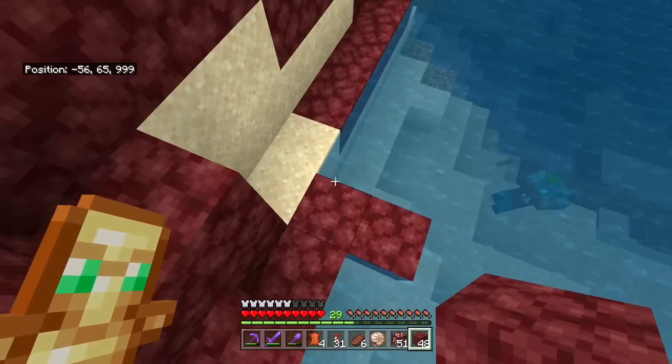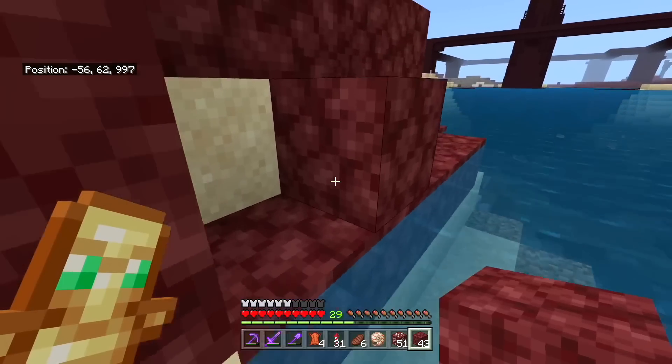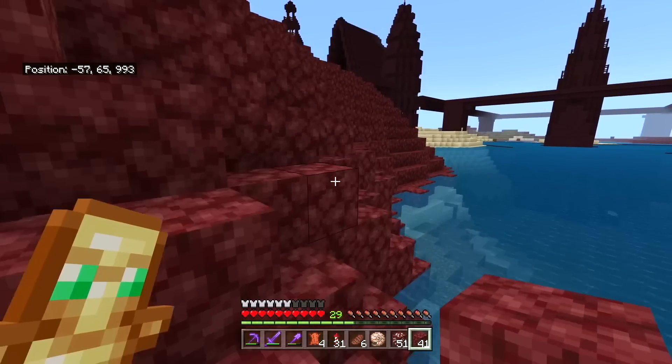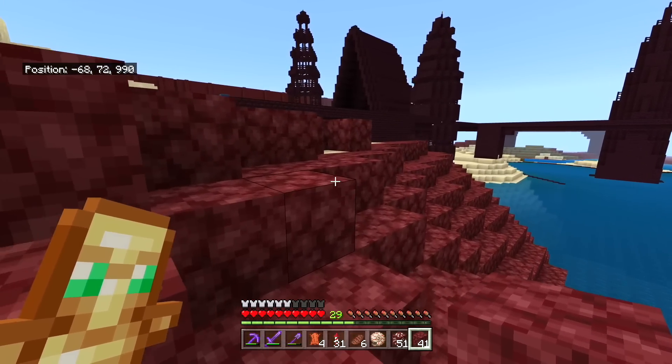Even the most useless-seeming block in Minecraft — I named just three uses there: dirt paths, flowers spreading to other blocks, and it changes color based on which biome you're in. Isn't that kind of useful? Anyway, I like travel for that reason.